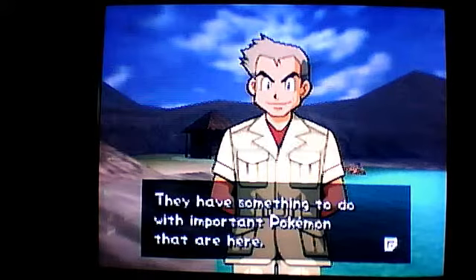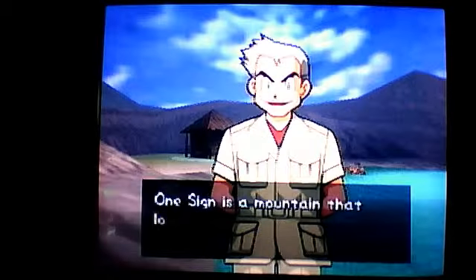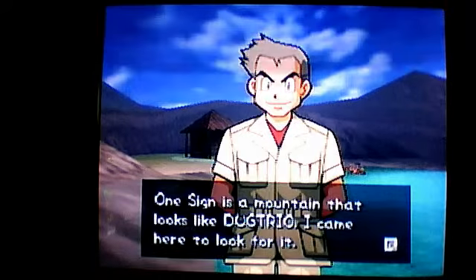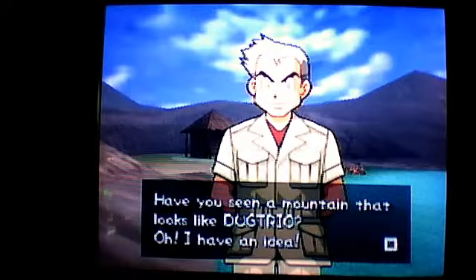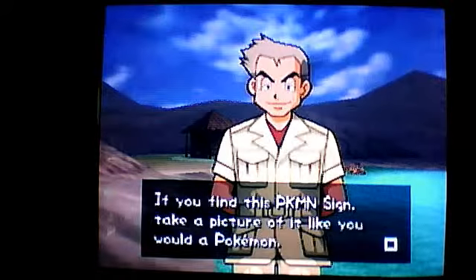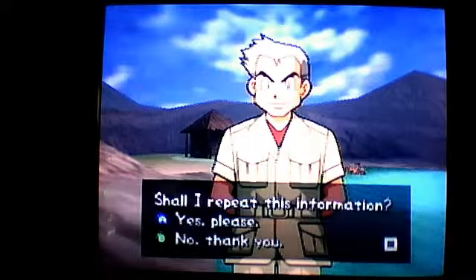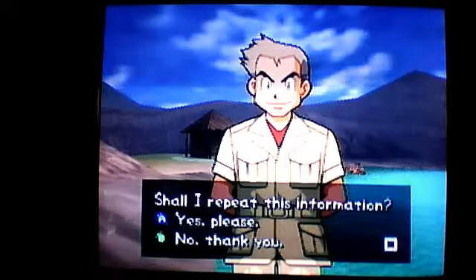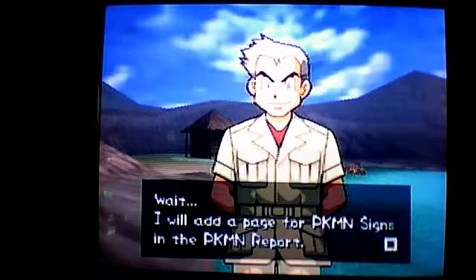Yep, you're right. It says they have something to do with important Pokémon that are here. The signs are scenery which seem to resemble Pokémon. One sign is a mountain that looks like Dugtrio — I came here to look for it. However, I can't go any deeper into the island, so I can't find it. Have you seen a mountain that looks like Dugtrio? If you find this Pokémon sign, take a picture of it like you would a Pokémon. We might discover clues from the pictures and the places where you took them. He's going to add a page to the Pokémon report on Pokémon signs. I'll see you back for the next walkthrough, thank you.